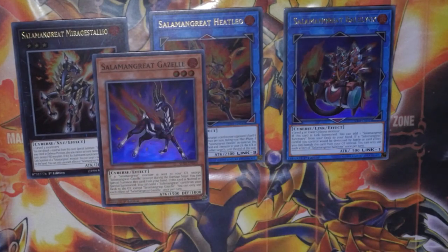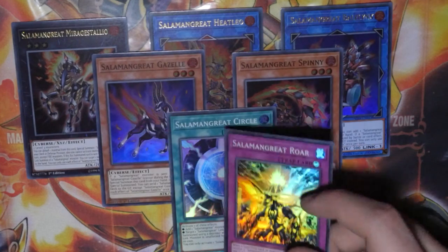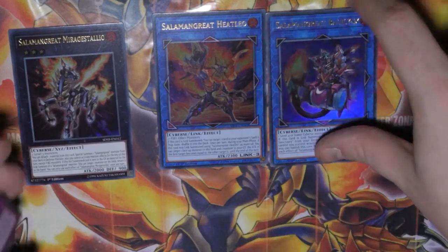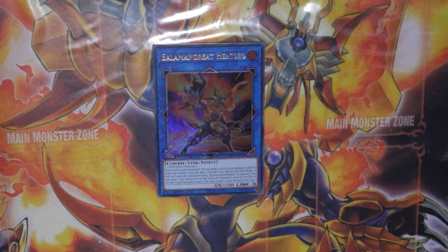You've got Salamangreat Gazelle, Salamangreat Spiny, Salamangreat Circle, and Salamangreat Roar — all brand new cards for the deck and all incredibly powerful. Heat Leo requires two FIRE effect monsters. If this card is Link Summoned, you target one card in your opponent's Spell/Trap Zone and shuffle it into the deck. Once per turn during your Main Phase, if this card was Link Summoned using Salamangreat Heat Leo as material, you can target one face-up monster on the field and one monster in your graveyard — the first target's ATK becomes equal to the other's until end of turn.